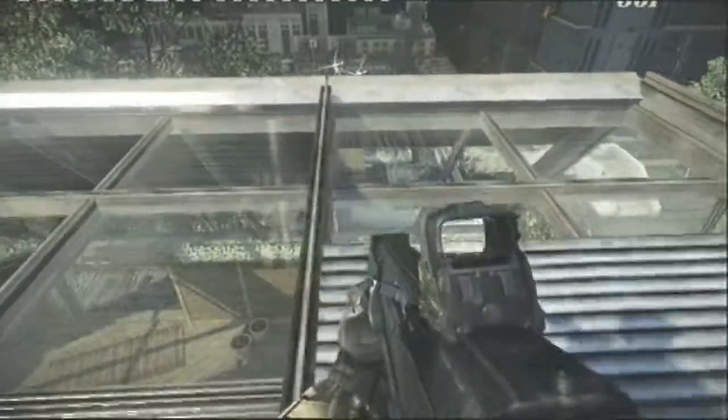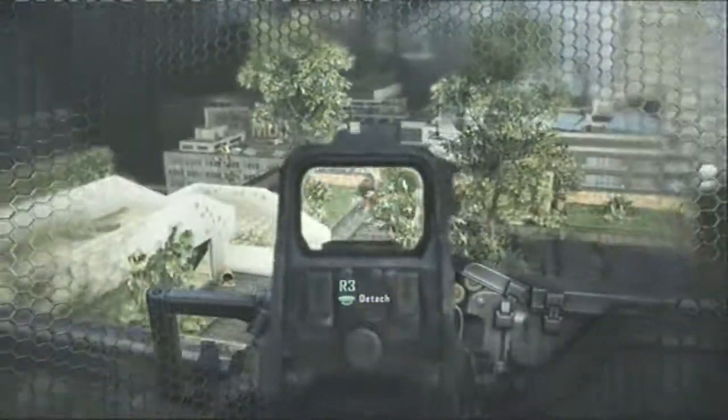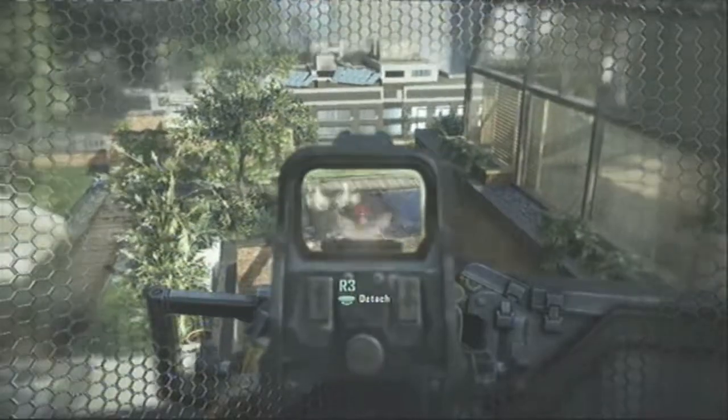Hey guys, it's Marth does it for you with a glitch tutorial. This one's quite easy — just jump down here, arm the mode, and while you're falling down hold square and you should be on the turret like that, and you can shoot your main weapon.